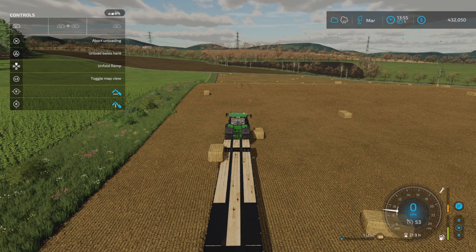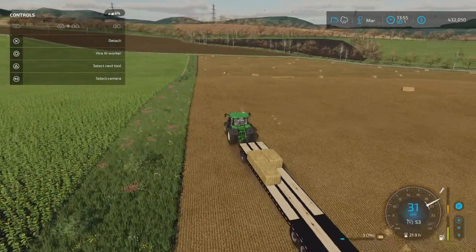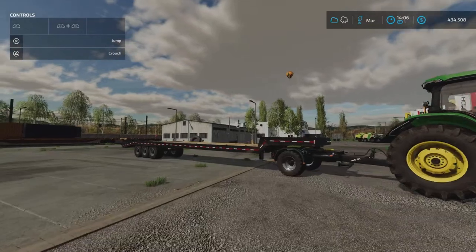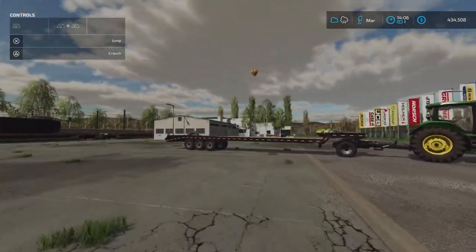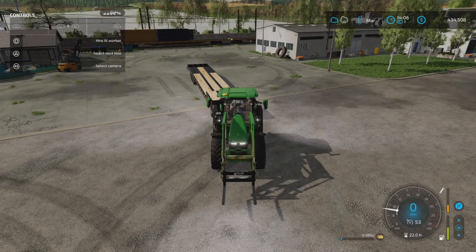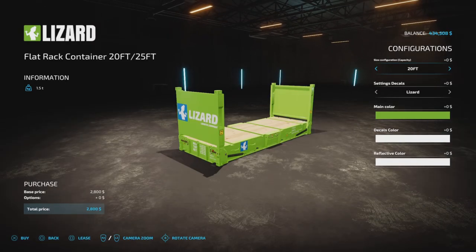Let's see if the bale autoloader will take these. There's unload bales option — there we go. The bales are in. Now I need to do the pallet autoloader. I'm a little worried about the pallet forks — this is the widest I can get them. I'm going to go for the smallest container, the one that holds up to 100 pallets.